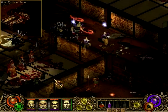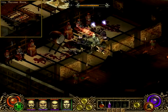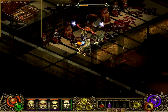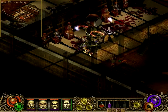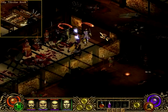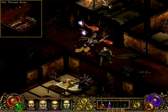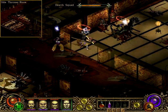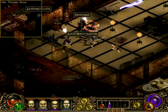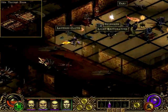Oh, there's a bone crusher — or whatever they're called — dark skulls. Let's kill him. I think they do lightning damage or earth damage. Oh, lightning damage. That's not good — we don't have any lightning defences.